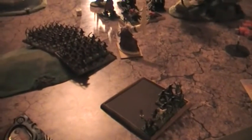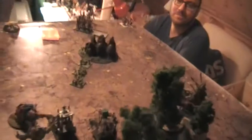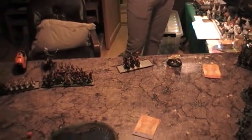They have the BSB within 12, but they'll have to manage a 5 leadership on 2 attempts next round. Goblins advance, and the Prince on the Dragon advances. The Doomdiver shoots down 2 Elyrian Reavers.